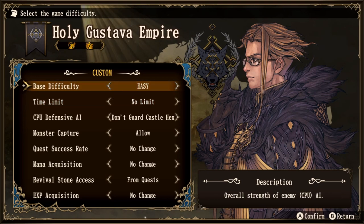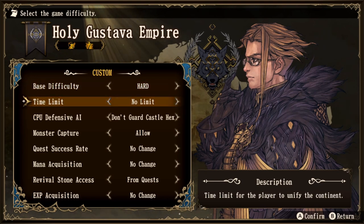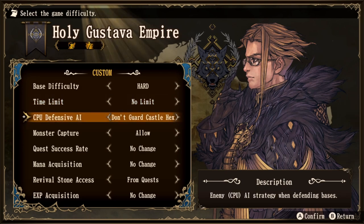We have base difficulty, which is self-explanatory. You can pick between easy, normal, and hard mode. They have listened to the community where we have been requesting no time limit on any given difficulty. So if you wish to take that off and not feel so rushed throughout the main story, you can remove the time limit during the main campaign. The next one is also a very big one for this game.